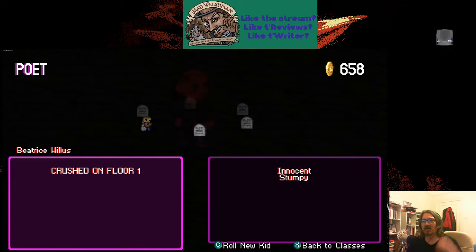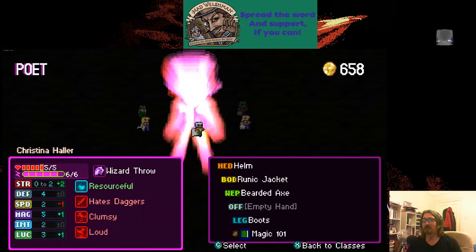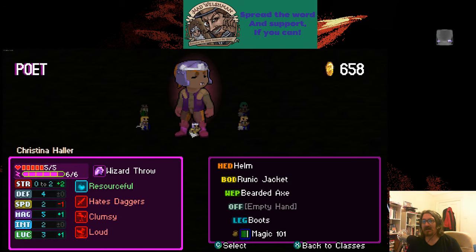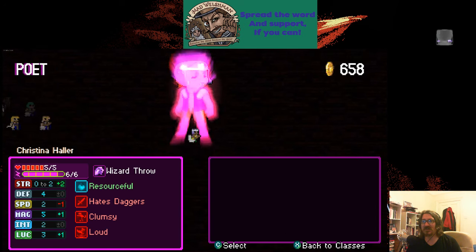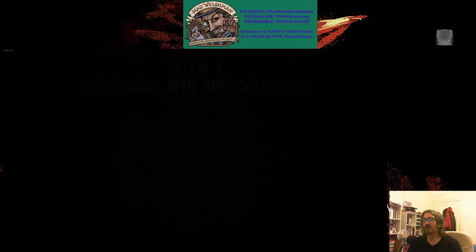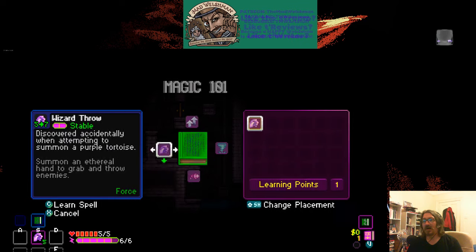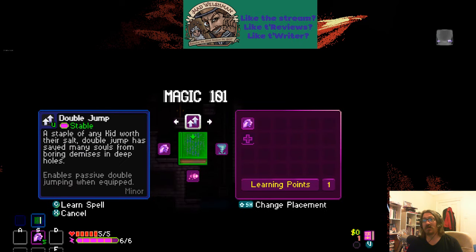The Poets are the mages. Good magic, good luck — which means they get better items. And they start with a spellbook; in this case, the very good Magic 101. And they start with a spell.